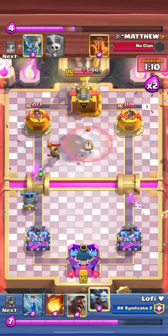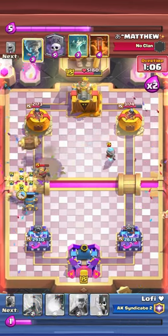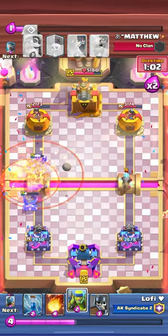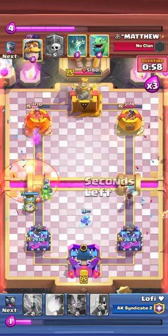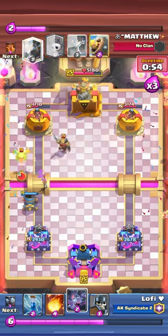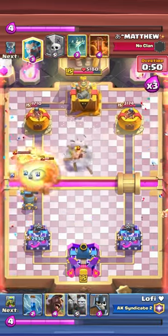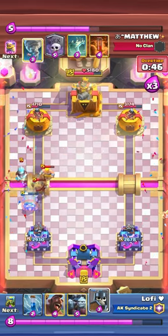I play bats, trying to save my minion horde to make a push with minion horde and hog rider at the bridge. But he has poison, tornado - that's his counter. He didn't play it at the right timing though, so my hog got a shot. I play bats and fireball immediately to kill that baby dragon.